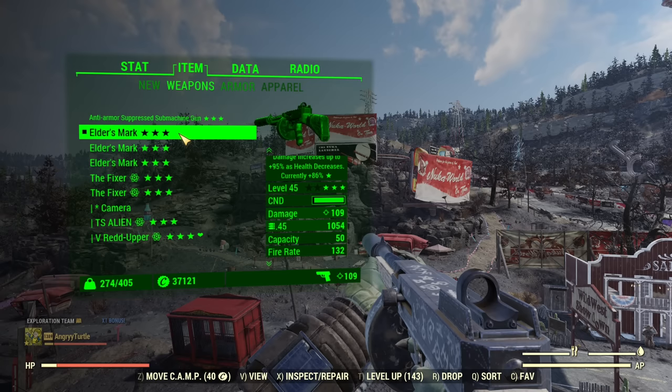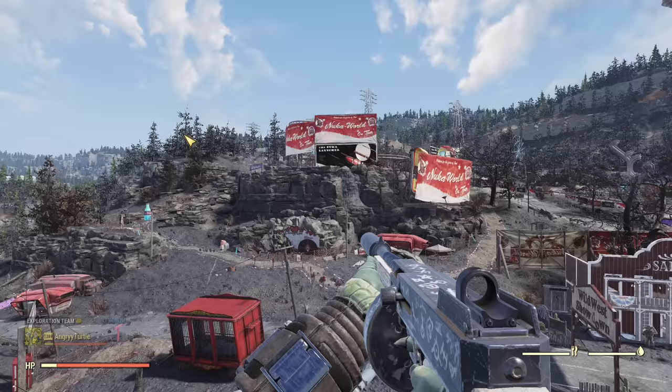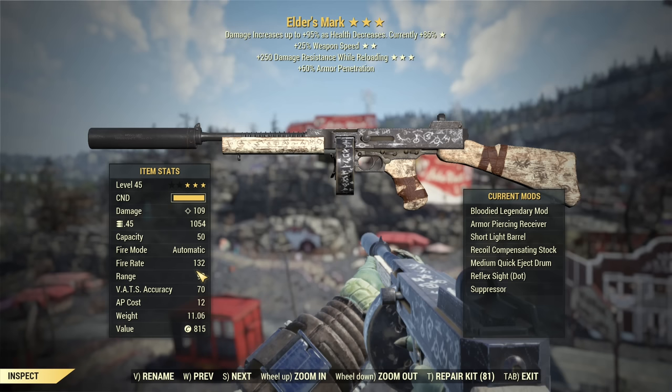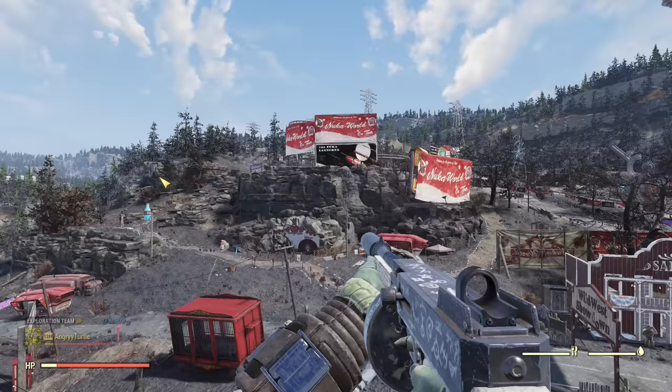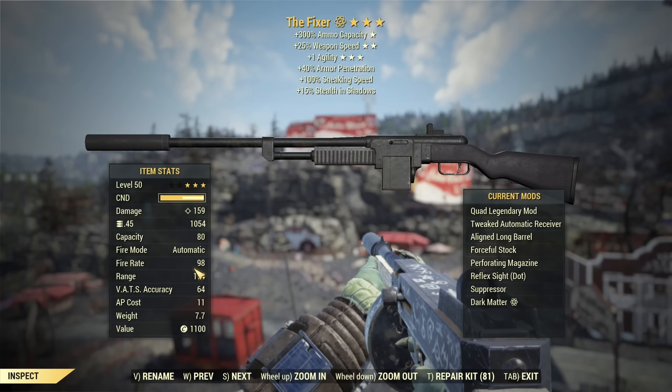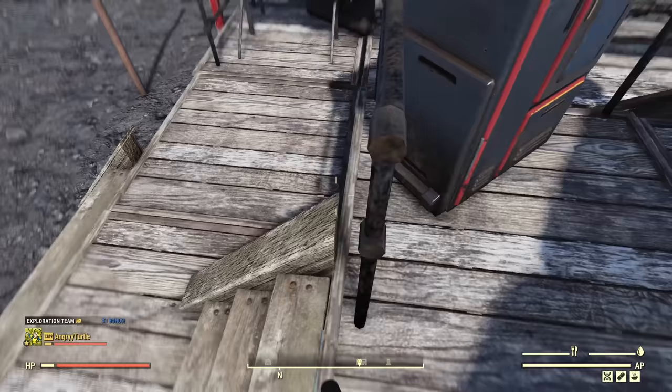Some of those new weapons that drop from brand new events can be cursed. This is a special effect on Elder's Mark, but that's not everything. With extra weapon speed, the fire rate goes up to 132. If we compare it to the Fixer with extra weapon speed as well, the Fixer has a fire rate of 98, which means this particular Tommy Gun has 35% higher fire rate — very significant.